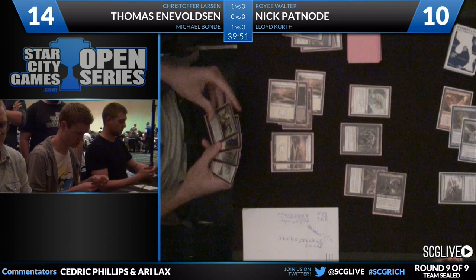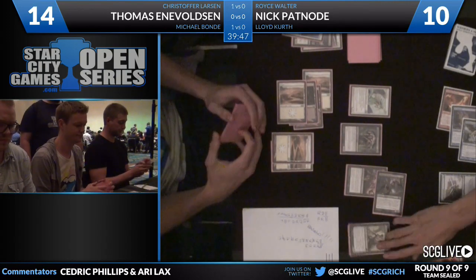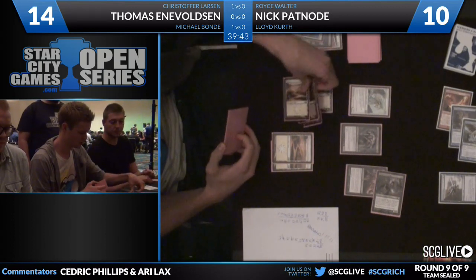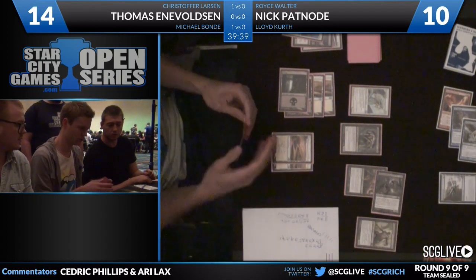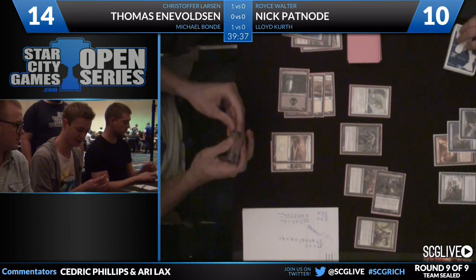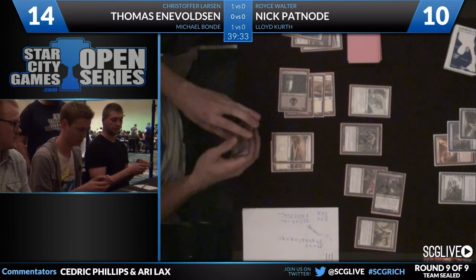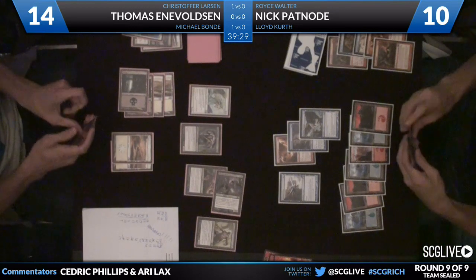So you see 4 mana here post-combat — looks like a Liliana's Reaver, and that's exactly what that's going to be. 4-3 death touch, whenever it deals damage to your opponent they discard a card and you get a 2-2 tapped zombie. It's one of those cards — they're not dead in a hit but they're pretty dead. They're not feeling good when you're not taking a hit, especially in limited.